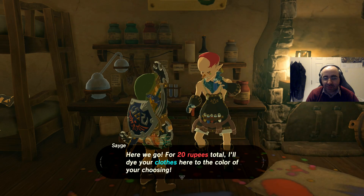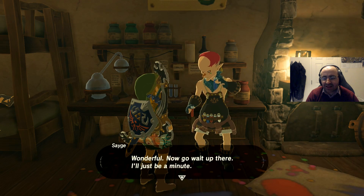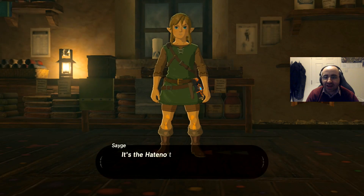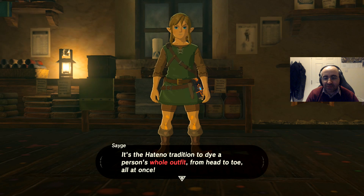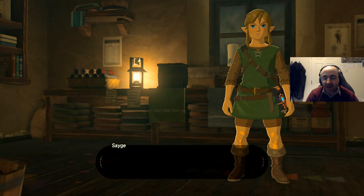You have to bring materials for it and pay 20 rupees as well. The good thing is the items you need tend to be relevant to the color. There's a tradition of dyeing a person's whole outfit from head to toe all at once, so yeah, let's choose a color.